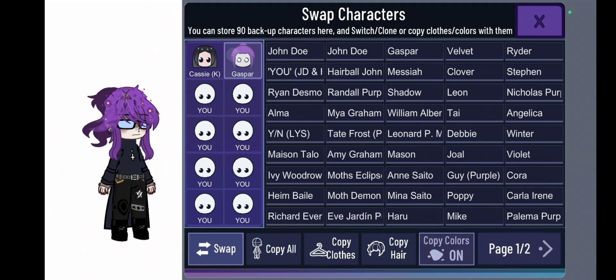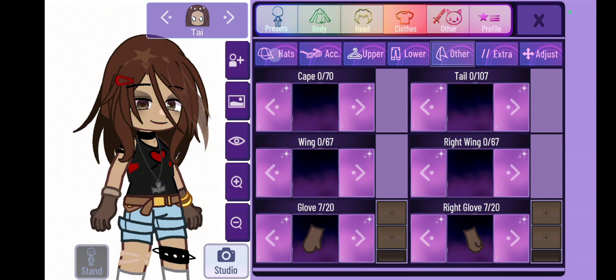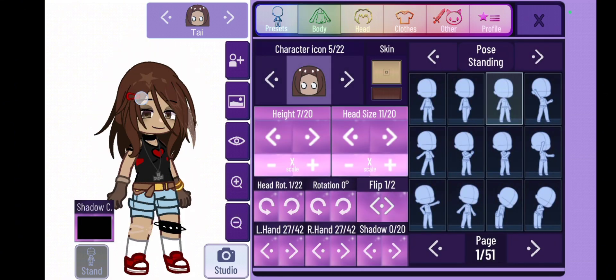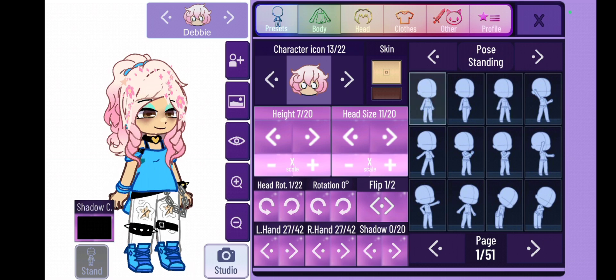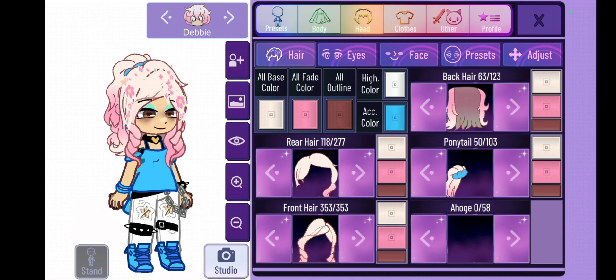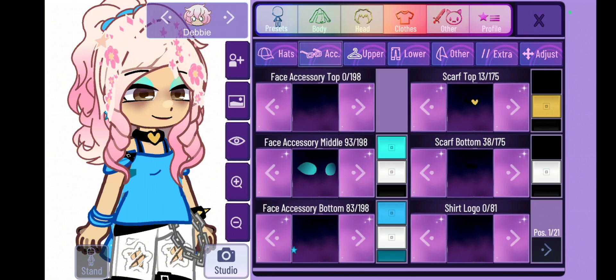Here is an example using Gasper, Ty, and Debbie from Purple Game. As you can see, I added more detail to their hair and clothes so they don't look boring or plain. Adding special features and other accessories makes your character look even better — more detailed and artistic — even when you're not using a drawing app or Gacha Life 2.